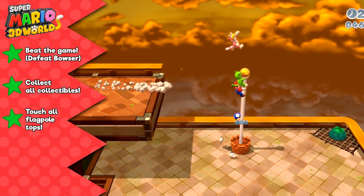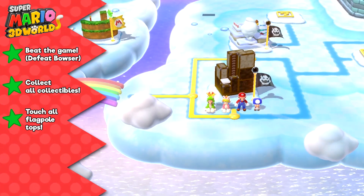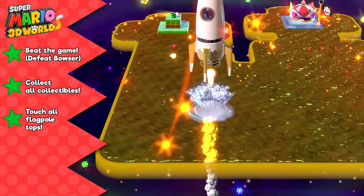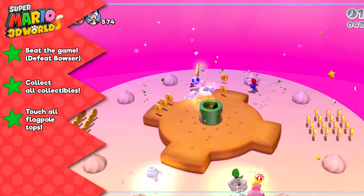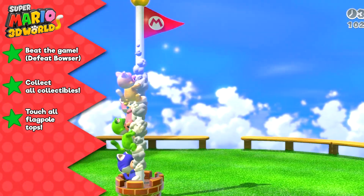The third star is obtained by touching the top of the flagpole on every level. Touching the top of the flagpole will ensure that the flag is colored gold once the level is completed. This is also necessary to unlock the final world, World Crown. And yeah, by the time players unlock World Crown, these players should already have three stars on their save files — one for beating the main game, one for obtaining all the collectibles up to this point, and one for touching the top of the flagpole on all the levels up to this point.